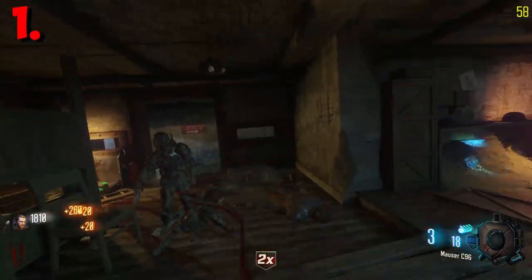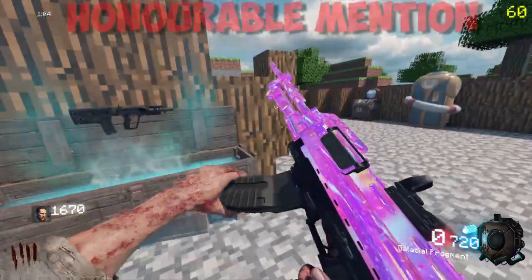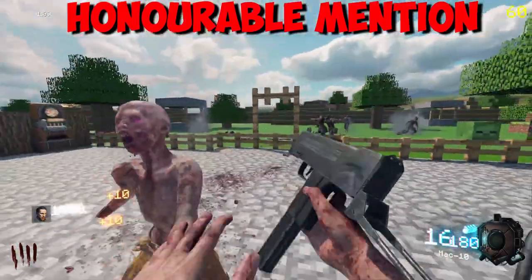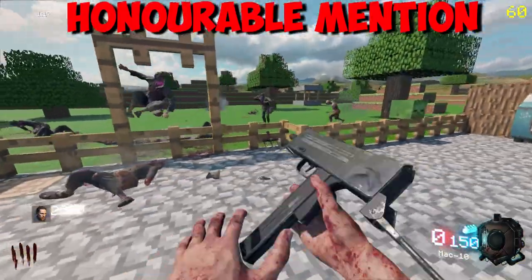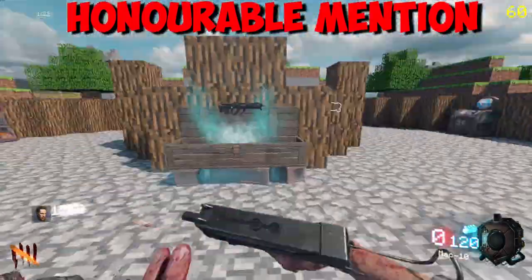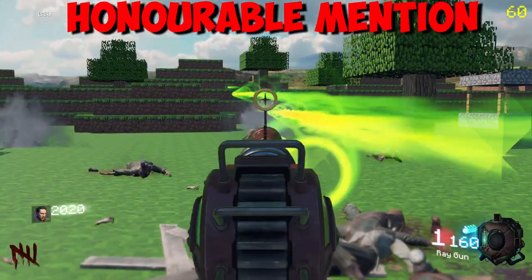For our honorable mention we've got the one window challenge. It's the most simple challenge — just get your weapons, get your perks, pack-a-punch, and then stare at one window the entire game. The only catch is this one only works on PC since it's a mod — you'd have to download it from the Steam Workshop. But if you have PC it's a great and fun way to pass the time.